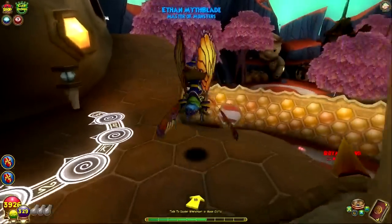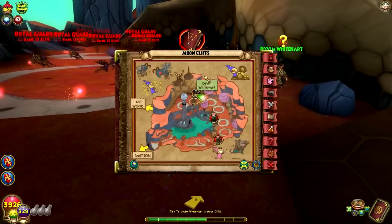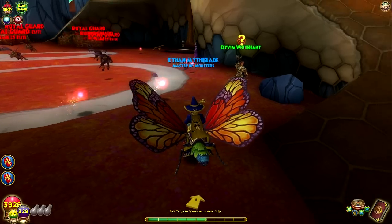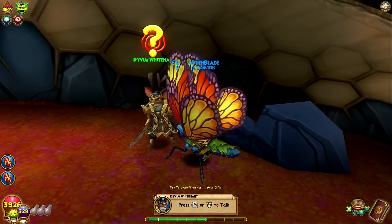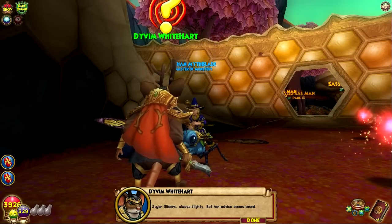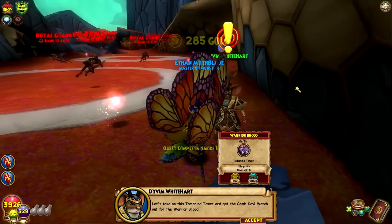Hopefully all of you are enjoying your day. Fantastic time in Chrysalis, let me tell you — going through these areas just brings back so many memories. It's fantastic. Divim, what do we got? Sugar gliders — always flighty, but her advice seems sound. Let's take on this Tamarind Tower and get the comb key.